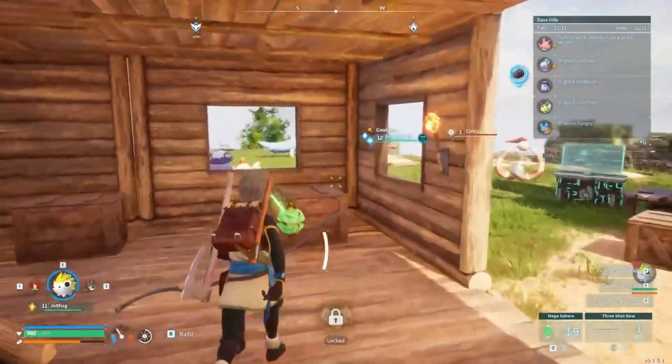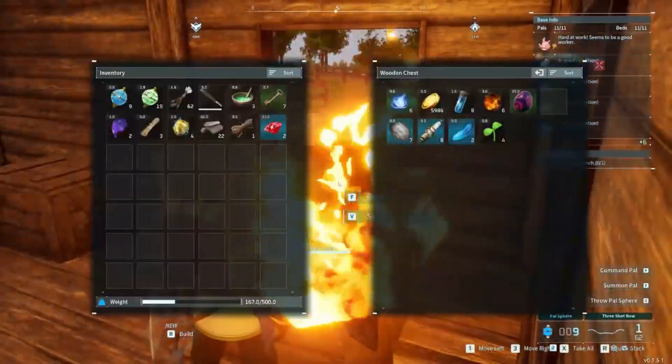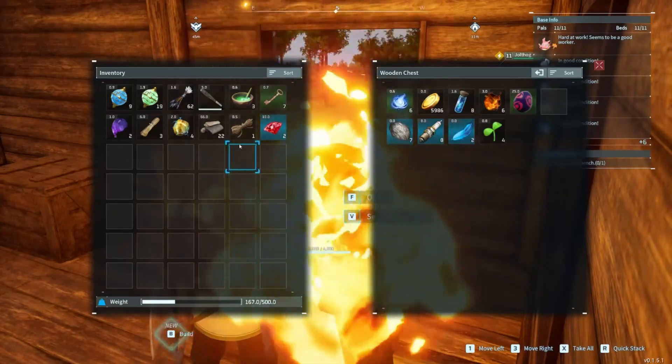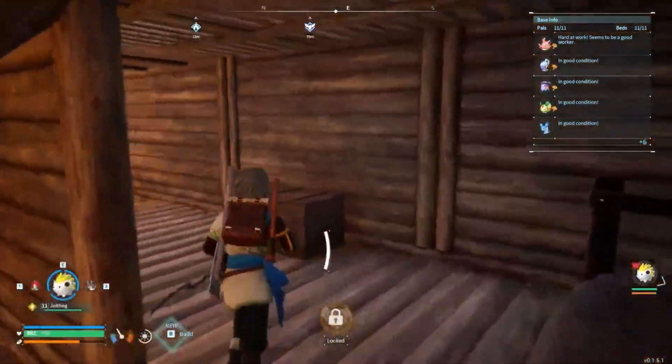Did I throw a power sphere? I threw a good one too. Let me go back. Where do I put the rubies? Oh, there you go. And then for the electric elements.